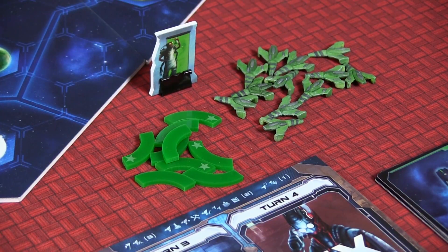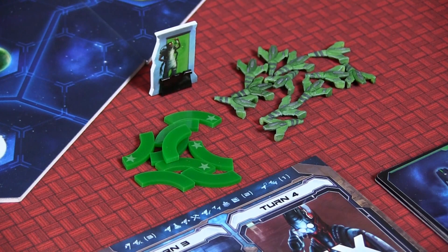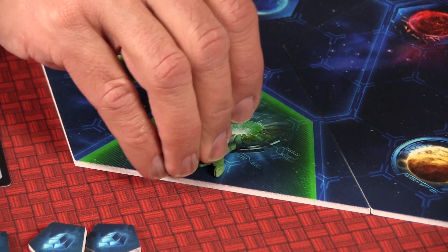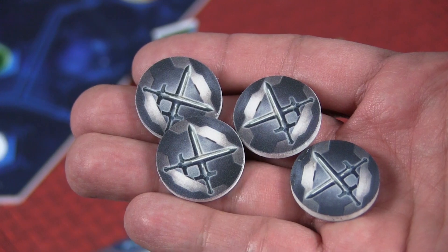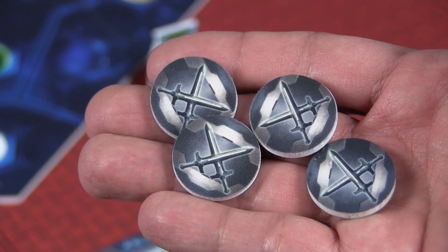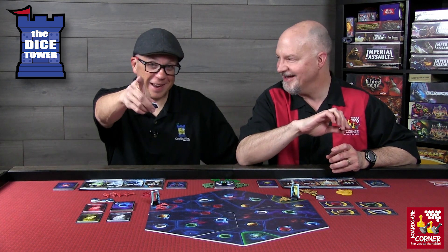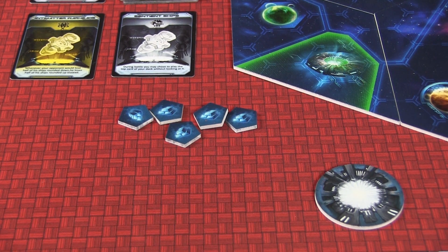Each player is given 12 ships, one scientist standee, and a set of control markers, all in their color. The player then places three of their ships and the scientist marker on their warp gate, and the remainder of the ships are kept in each player's supply. Each player is also given a random glory token face down. These tokens have a value of one or two on the back, but the player is not allowed to look at it until the end of the game — they're exchanged during epic battles. Also take a number of resource tokens; the number used equals the number of players plus two. These tokens are accumulated when players perform trade routes throughout the game.